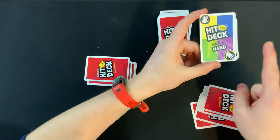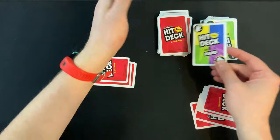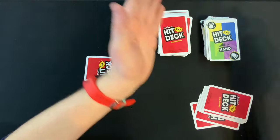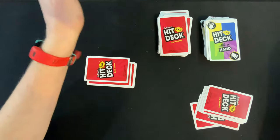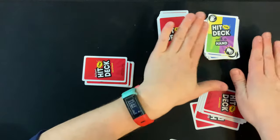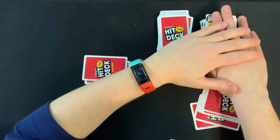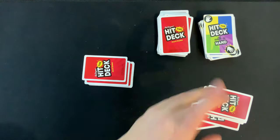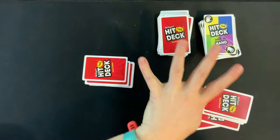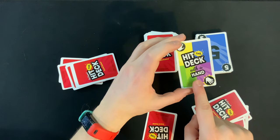One important thing: if the Hit the Deck with a Hand card is ever flipped over, you need to announce it. As soon as this card is on top of the discard pile, everyone has to slap it — like Slapjack. The last player to get their hand on top of the card or on someone else's hands has to draw four cards, and then play continues as normal.